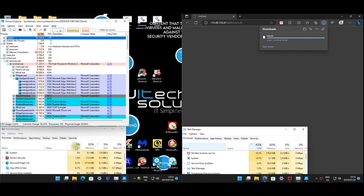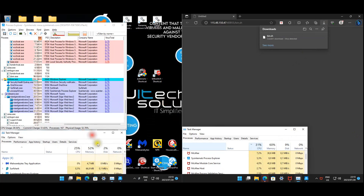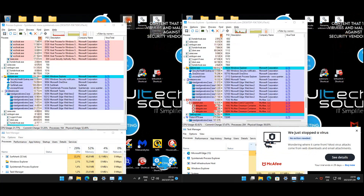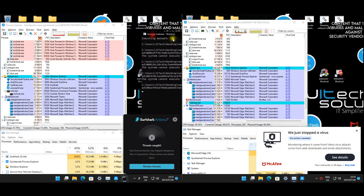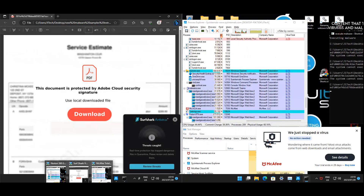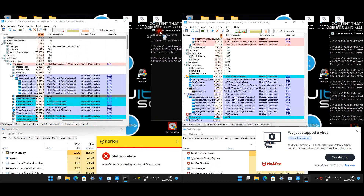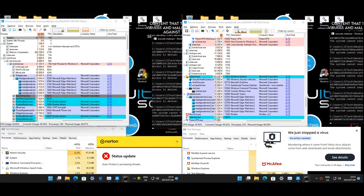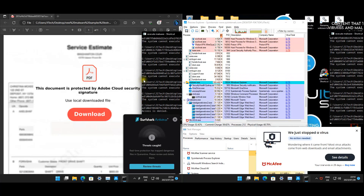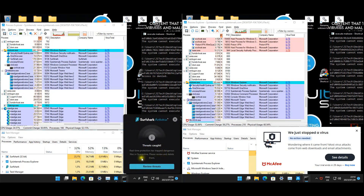McAfee's CPU usage is slightly higher than the others during the website test. Moving on to the main malware test. Surfshark is already giving us a popup - really good to see, since AV is not their main department; they're more known for VPN. This will be a great test to see if Surfshark's antivirus is genuinely capable. Norton has also trapped a dangerous file in quarantine.